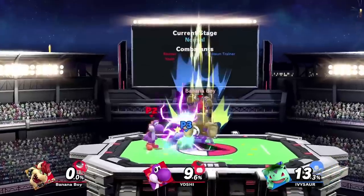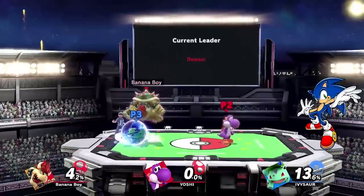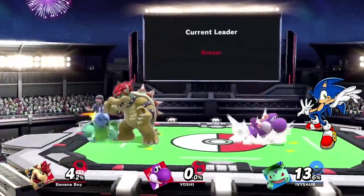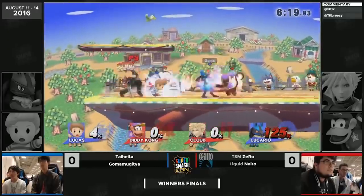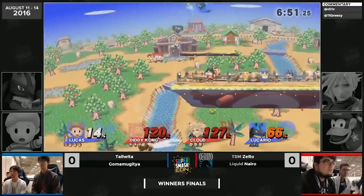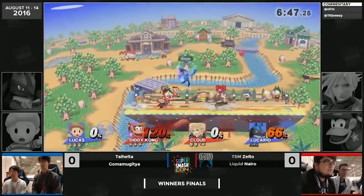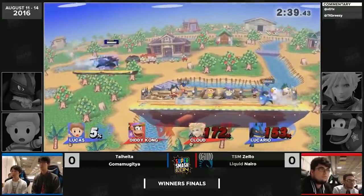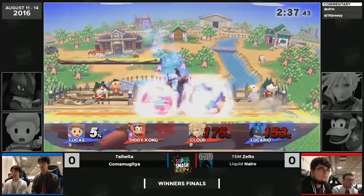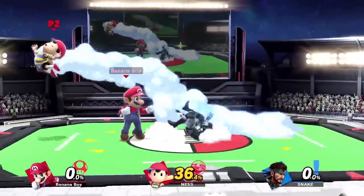Shield breaks: if one player gets a shield break, don't mindlessly both go for the helpless opponent at the same time. Establish who will take care of the other opponent while someone charges their smash attack or whatever. Healing: most of the teams that tend to do this only recover health when both opponents are separated, and during 2v1s to be efficient and bait an approach, which can make it really frustrating for the one. Go for it — I see nothing wrong with the strategy, as long as you're not leaving yourself vulnerable.